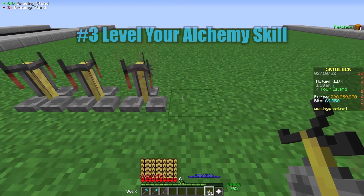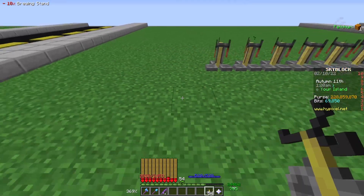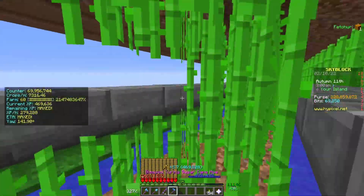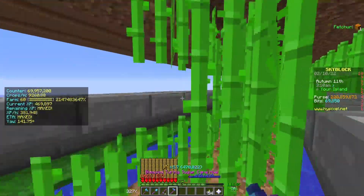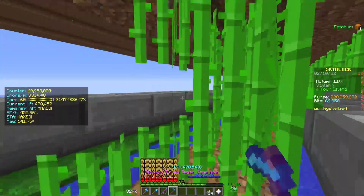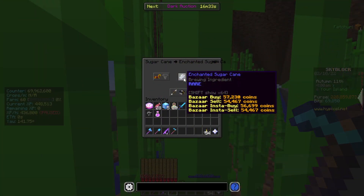At number three, we have Level Your Alchemy Skill. Mayor Barry gives you 15% more alchemy XP, which makes it a great time to level up your alchemy skill if you haven't already. There are several ways to level up your alchemy, but I recommend using Enchanted Sugar Cane since it's easy to farm and you get a good amount of money back from selling the potions you make. I have a guide on how to make a sugar cane farm, or you can simply buy the Enchanted Sugar Cane from the bazaar.